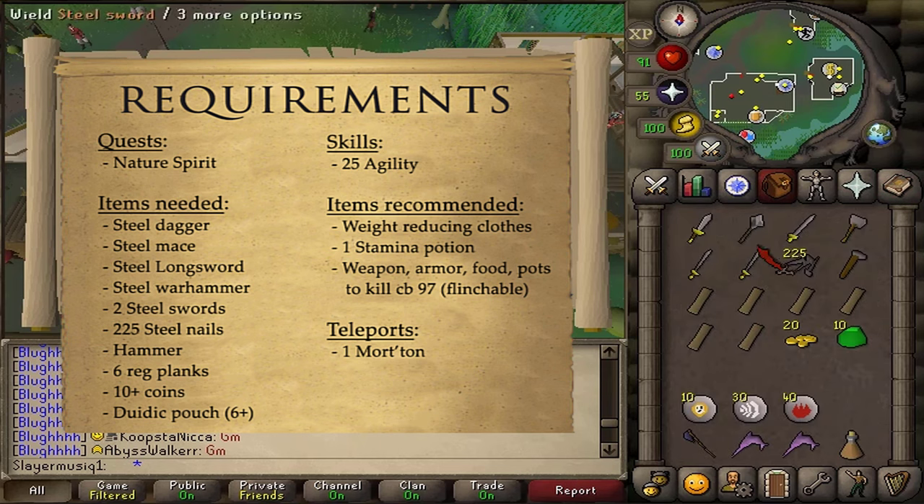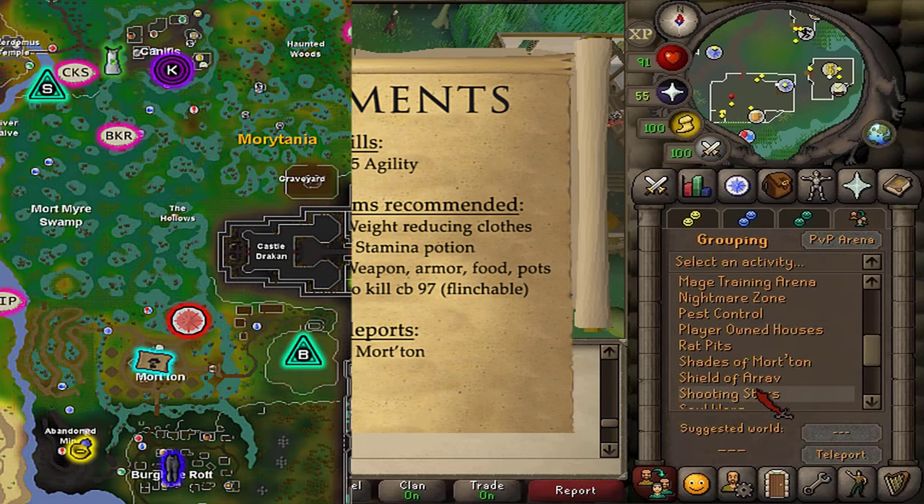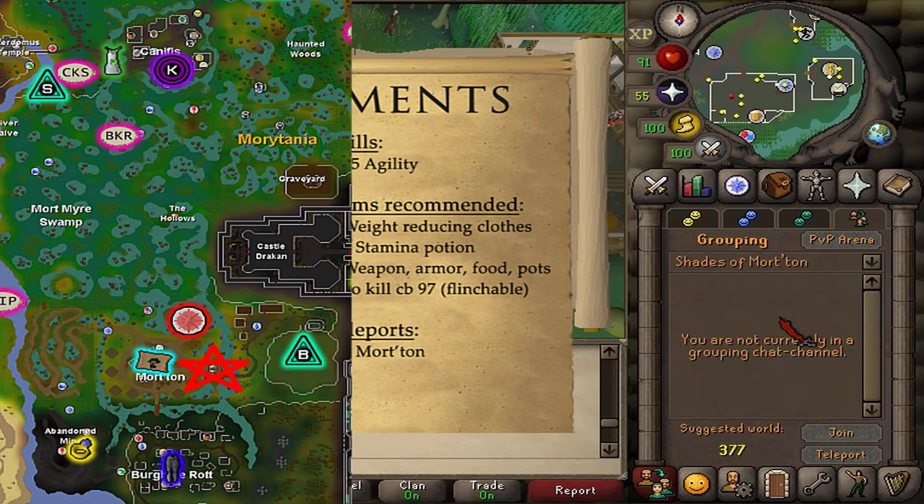For teleports, you just need one teleport from Canifis to Mort'ton. You can do so by using a minigame teleport to Shades of Mort'ton, buy a Shades of Mort'ton teleport scroll from the Grand Exchange, or use a Barrows teleport. If you haven't completed Shades of Mort'ton and don't have access to the Barrows teleport, you can simply run from Canifis south to Mort'ton.